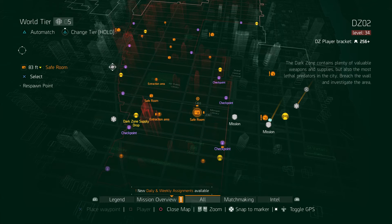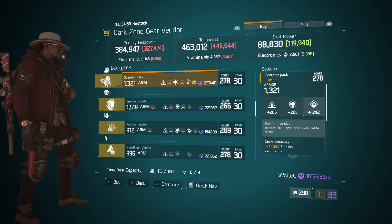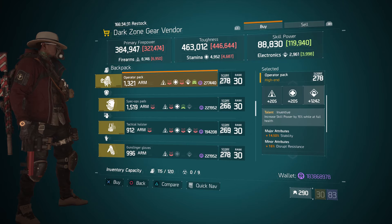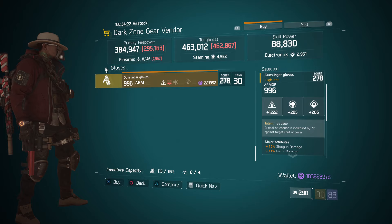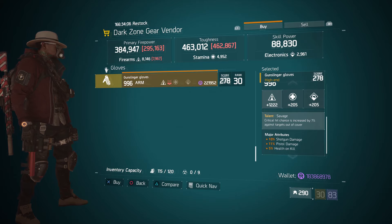For our next gear items, we're going to head over to the DZ2 safe room. The dark zone gear vendor has an operator pack with the talent Inventive — gear score 278, armor 1321, rolled for electronics 1242, with stability and disrupt resistance. Also here we have a pair of savage gloves with gear score 278, armor 996, firearms 1222, and the attributes shotgun damage, pistol damage, and health on kill. It's not a great roll, but if you're running a showstopper you can use these — I'd roll up that pistol damage and put crit hit chance or crit hit damage.